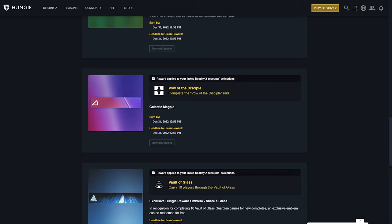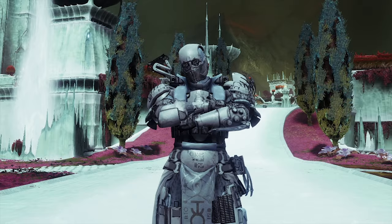Get yourself a final boss checkpoint for Vow of the Disciple. And once you complete the raid with the final checkpoint, go head back over to the Bungie.net website. If you don't see it right away, it just takes a while to update — it's a little buggy, but head back to the website and claim it.